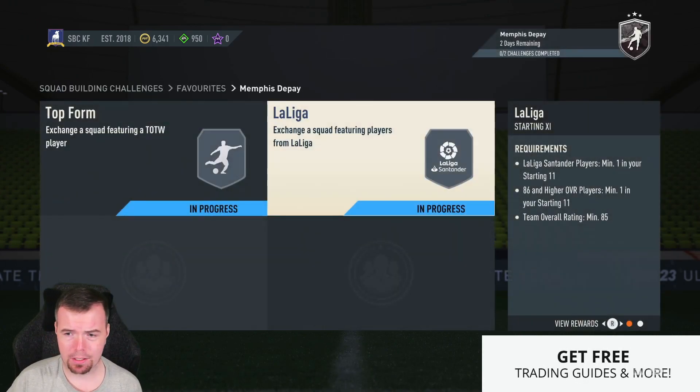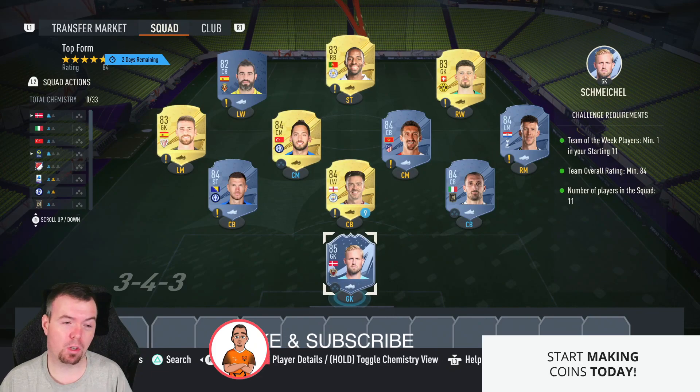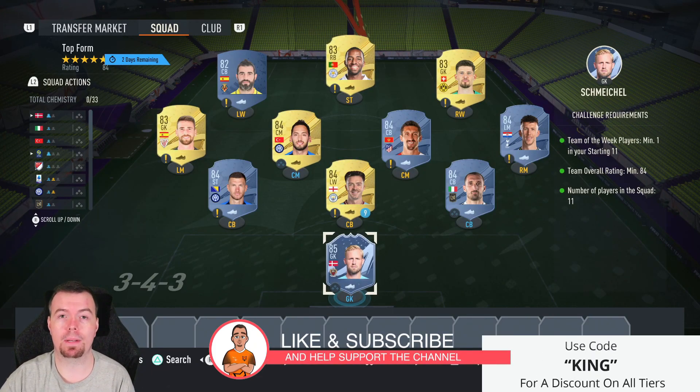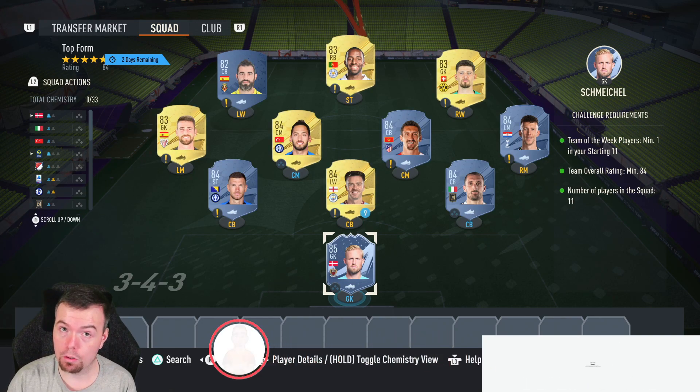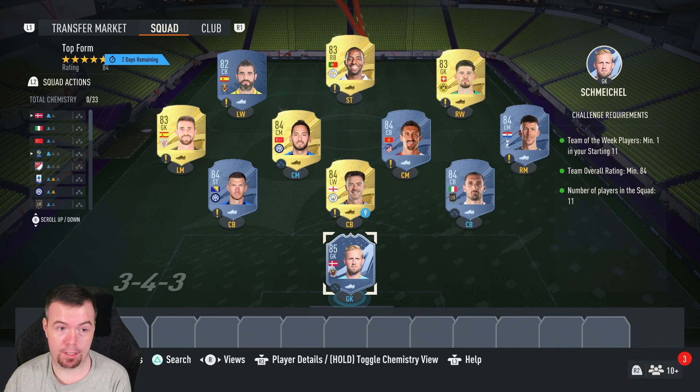Now that's when it would be decent. It's not the cheapest SBC, which you'd expect. Just so you know, these are buy-it-now prices at the time of doing this SBC, which has been about an hour. Bids and snipes will of course always be cheaper and don't forget prices do fluctuate — this is a method you don't have to copy, but it's one of the cheapest ways to possibly do it. So for requirements for this Top Form SBC, you need one Team of the Week — an 85 rated Team of the Week is actually the best way to go.